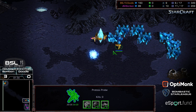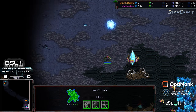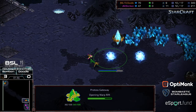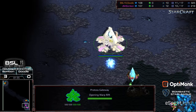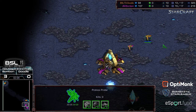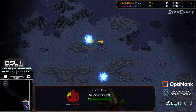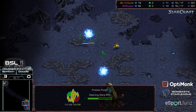I think a zealot and two probes might be sufficient. Doodle dropping that second gateway. Bon Bon is in a situation where he knows he needs to drop his second gateway too. With this positioning, all it takes is a little bit of superior probe micro. This is a very aggressive opener — maybe Doodle's hoping for a much later scout from Bon Bon. Gateways finish at about the same time, though the second gateway goes up a little bit earlier for Doodle. Doodle does have that probe in the breach.